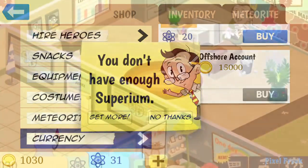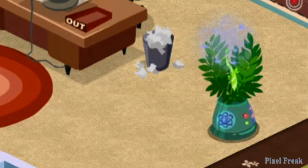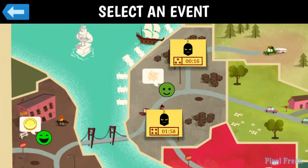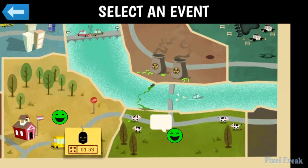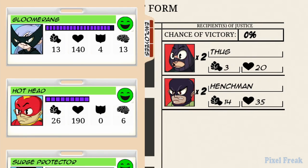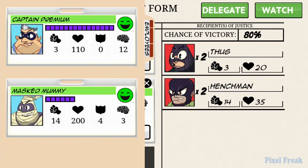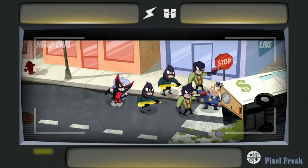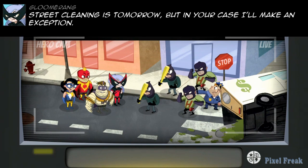I wouldn't really recommend going completely free, though. There is a purchase in the game for $2 — you can get a little tree that grows Superium every 15 minutes. You just click on that plant and get one drop of Superium every 15 minutes you check in. That clock still runs even when the game's not on, so all you have to do is launch the game, click the plant, and close it again — which I found very effective. You can also buy quantities of Superium directly, and for about $4 or $5 you could probably get everything out of the game.